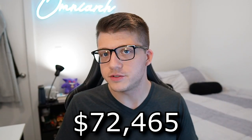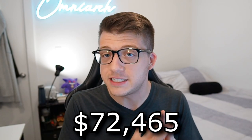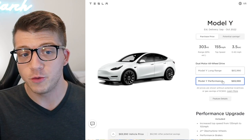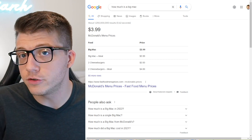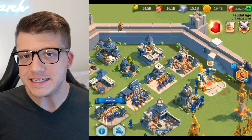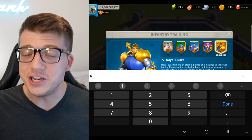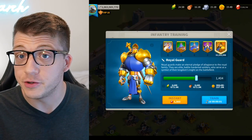If I gave you $72,465 and only 15 minutes to spend it, what would you do? Maybe you'd jump online and place an order for a Tesla Model Y with the performance upgrade? Maybe you would go to your local McDonald's and order 18,116 Big Macs? Or maybe you would buy 17,852,000 gems in the mobile war strategy game Rise of Kingdoms and use those gems to train 16,639,000 Tier 5 units.